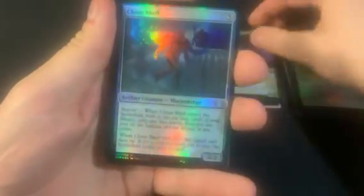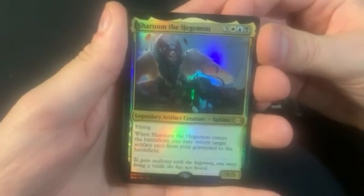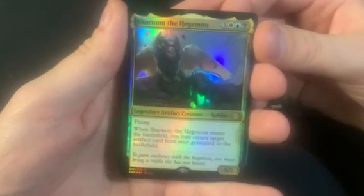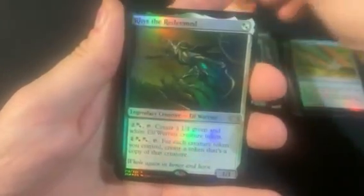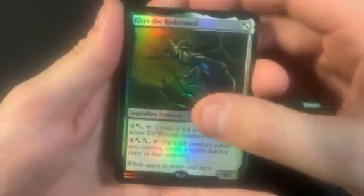Dread Return is somewhat playable, and Path to Exile is at least something. The foil multiplier has never been good on Path to Exile, but at least the regular is worth three to four dollars. Then the first rare is Shara the Hegemon — seriously, okay.